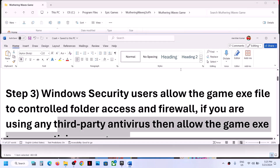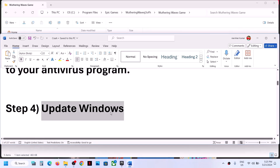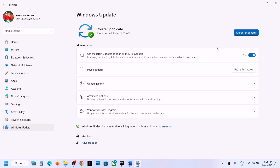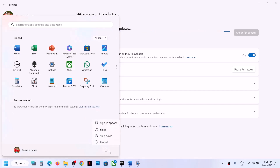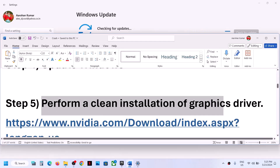The next step is to update Windows to the latest version. Open Windows Settings, go to Windows Update or Update and Security, and click Check for Updates. Once all the updates are installed, restart your system, and after the restart you can launch the game.